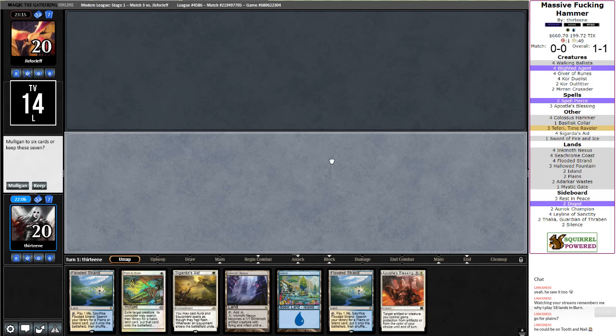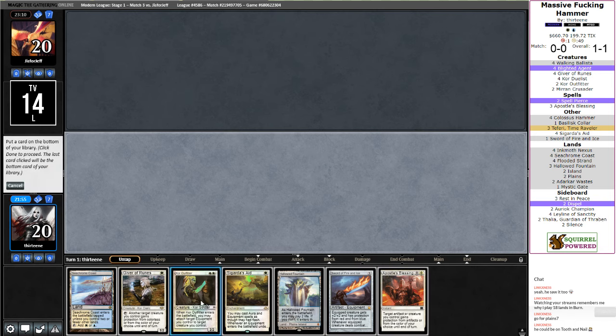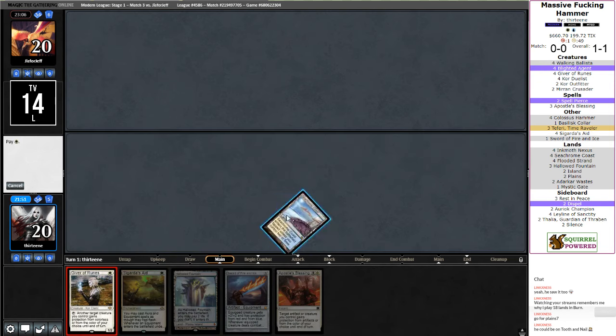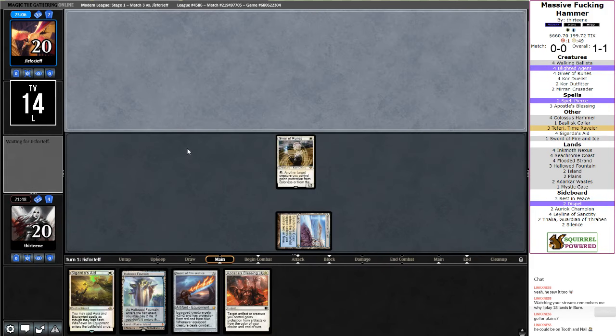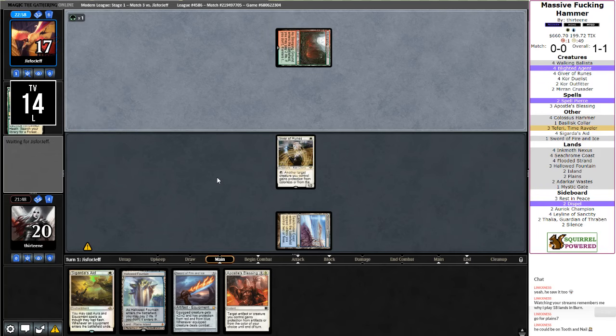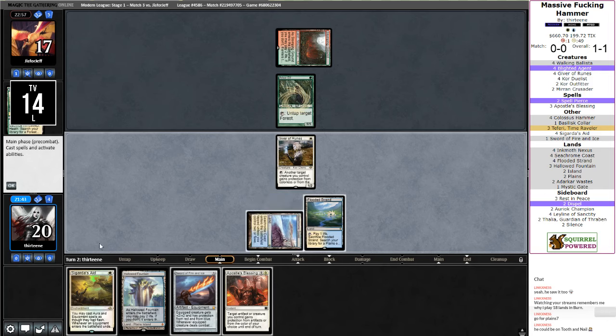Core Outfitters — redundant. Three land destruction spells — that was painful. After getting flooded so bad versus Storm. Flooded Strand's going to be the best here — can go get a basic if that's their game plan. Then I don't have another creature, so Giver gets to attack in for free. Don't have the Utopia Sprawl — I honestly don't think that's too much to ask, just don't have it. Even Blood Moon's kind of okay here. I'll go get a basic, then Sword of Fire and Ice, blow up the Arbor Elf.